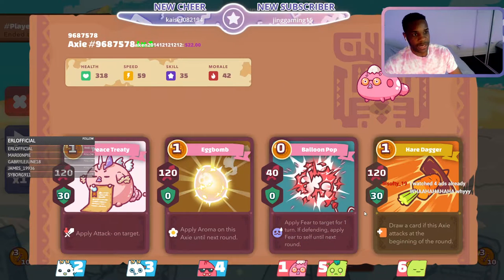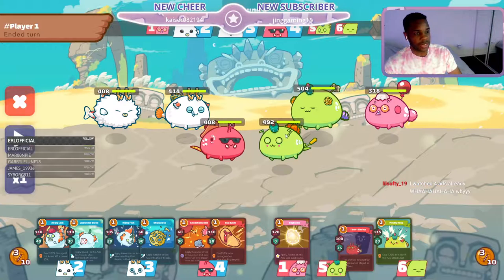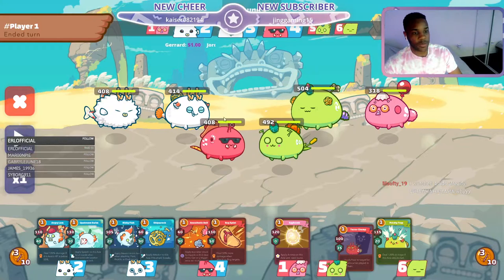My Scholar right here, almost 3k MMR, has the Elijah Bird in the back, the mid plant with Numbing at 31 speed, and the front plant — Cattail Slap Pumpkin with Terror Chomp.